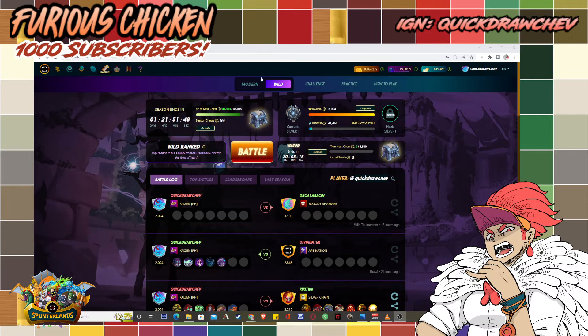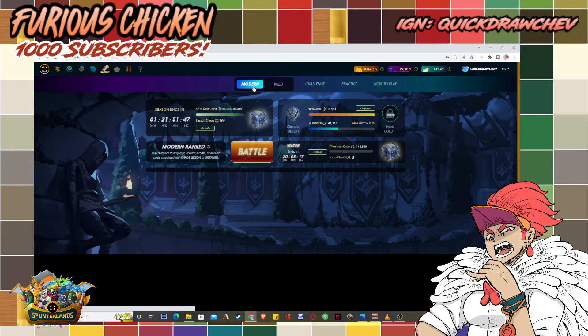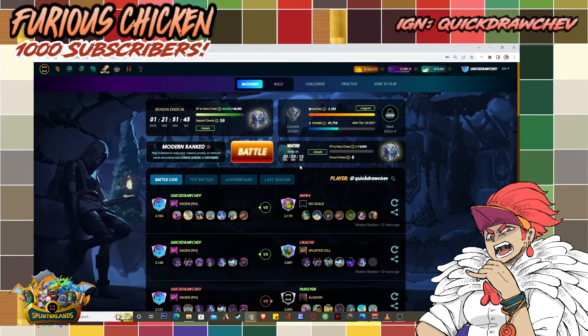Hello and welcome back to the channel. The name is Shev, also known as the Furious Chicken. This is the third part of our trilogy of videos about buying gold foil commons instead of regular foils. The previous two videos covered the water, earth, fire, and neutral groups of cards.